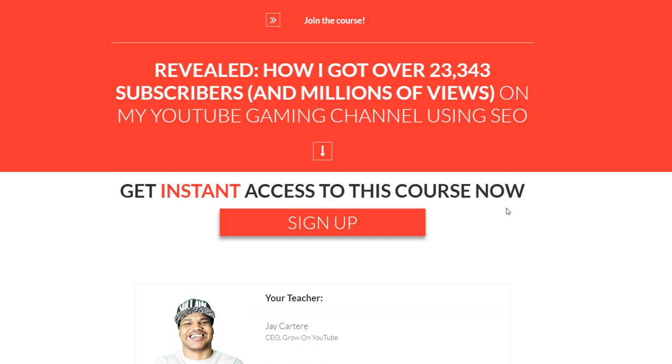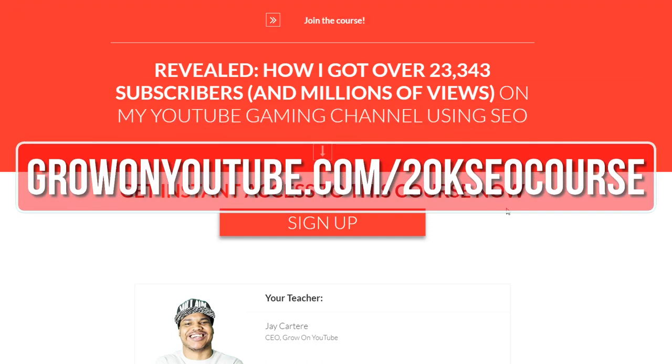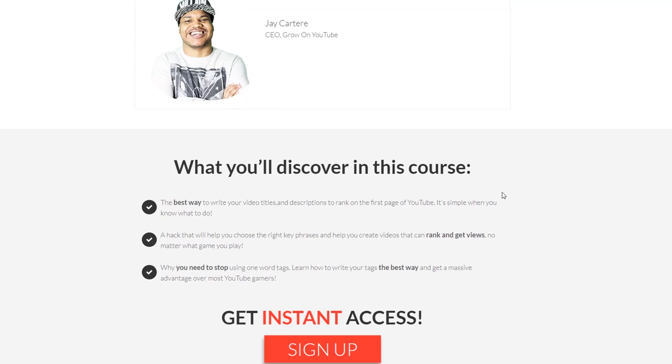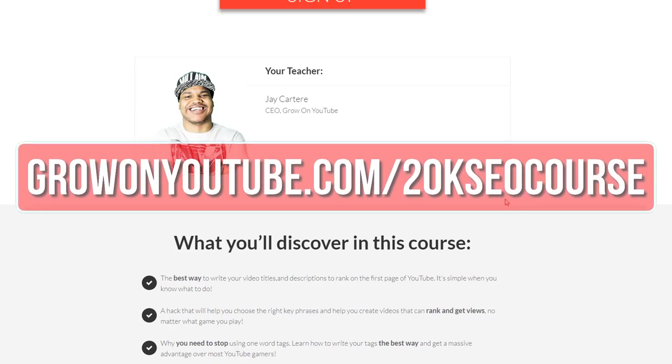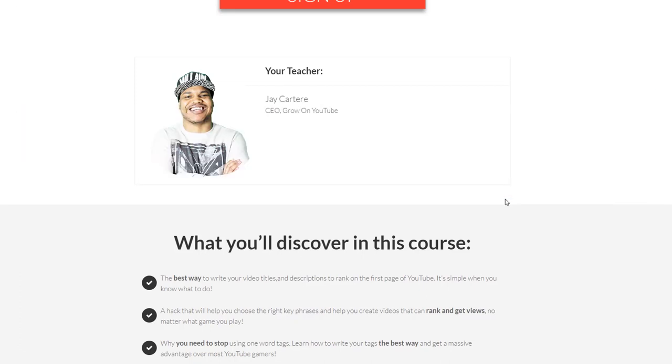If you want to learn how I got over 23,000 subscribers and millions of views on my YouTube gaming channel then you are in luck. Sign up to this free course right now — the link will be in the card, in the description, and in the pinned comment, or go to growingyoutube.com/20k-seo-course. In this course you will learn the best way to write your video titles, tags, and descriptions to help you rank on the first page of YouTube. I'll also show you a hack that will help you choose the right key phrases and help you create videos that rank and get views no matter what game you play.